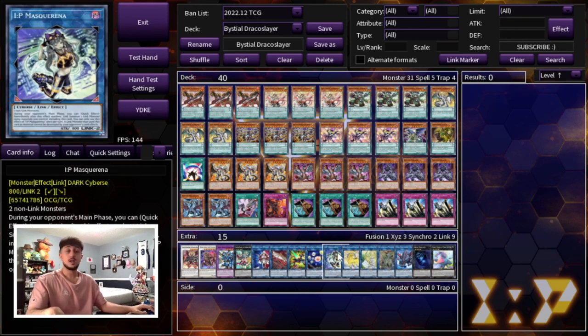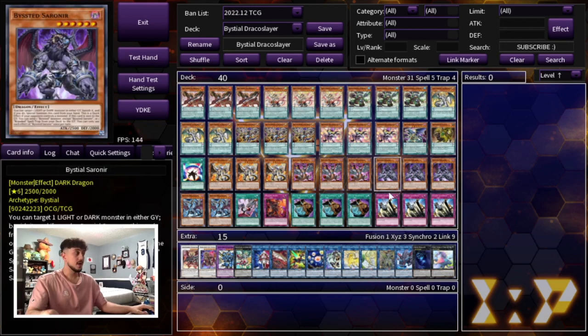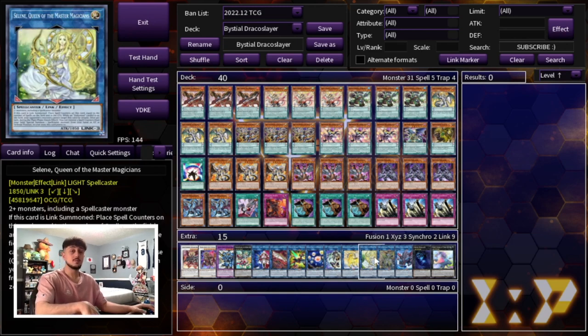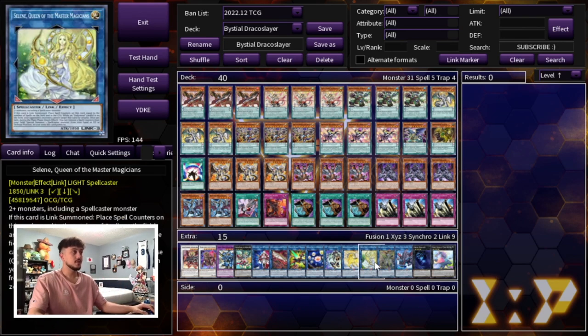We're playing 1 IP Masquerena. You want to end boards on Seals plus IP at a minimum — Seals becomes Sloth to lock your opponent out of the extra deck, then IP plus something else makes Unicorn for another disruption. We're playing 1 Selene, which comes up a lot. The really nice thing about this deck is you can do your combos without having to go into all these cards. Unlike other Pendulum decks with choke points, your opponent can't really stop this deck because you're also playing the Bistial engine, which is essentially a second deck that synergizes really well.